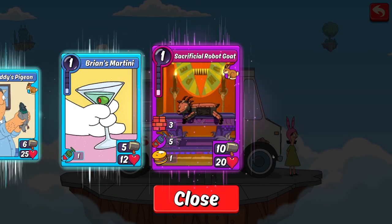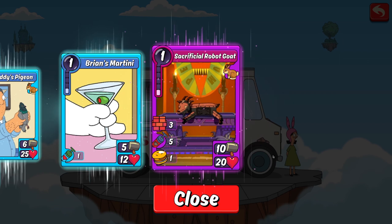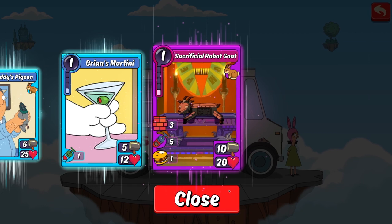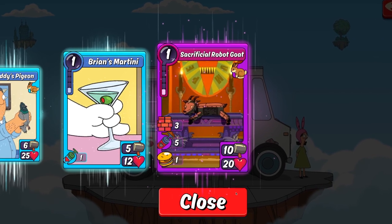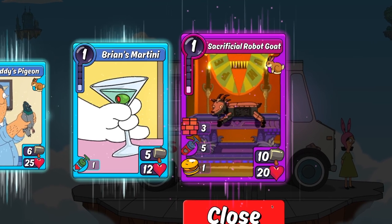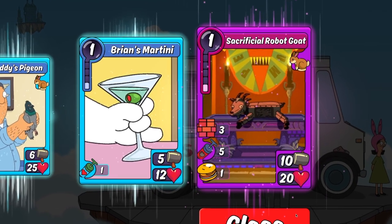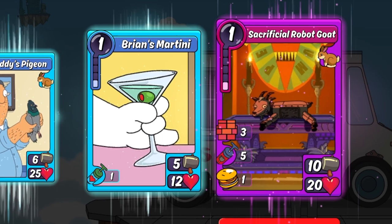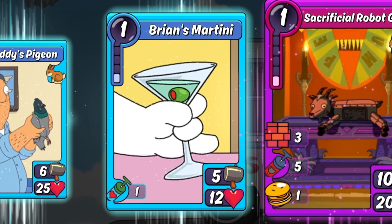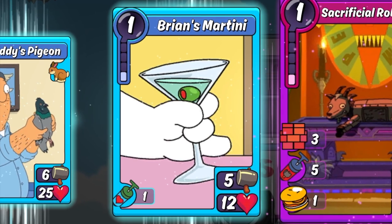Alright, not too bad. We got a good epic pre-combo and a legendary item — which, if I'm being honest, is what I really want most from this box: the items. We also got an epic drunk item. If you're mostly free to play and still need drunk items, Brian's Martini isn't a bad card to hold onto as it does combo with a lot of the characters for some pretty good combos. But if you're at the point where most of your deck is legendaries or higher like I am, just burn it for the watts.